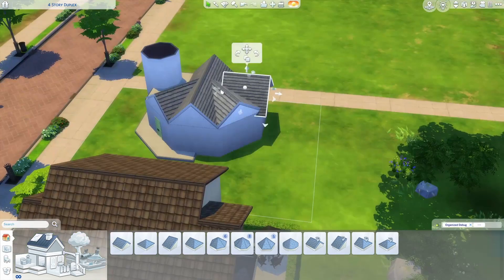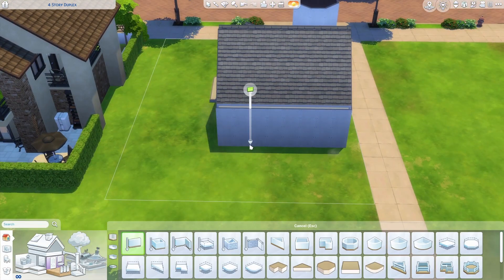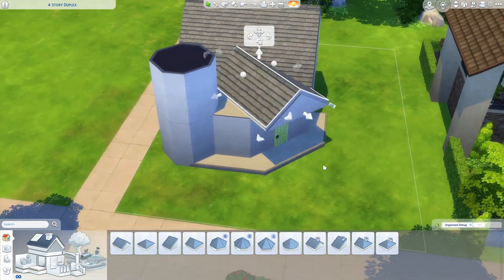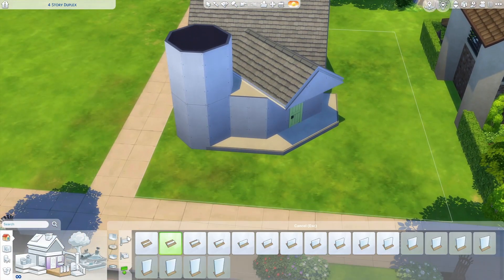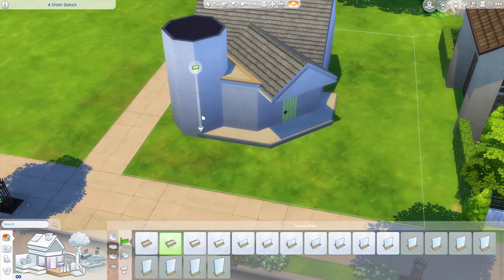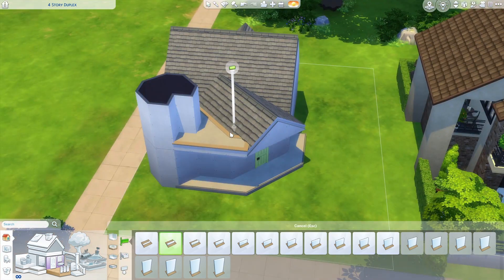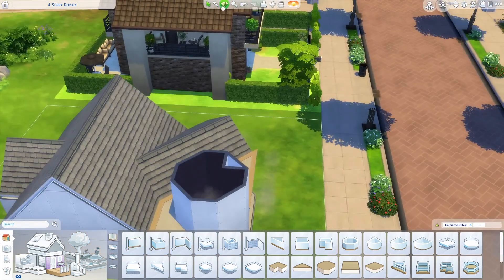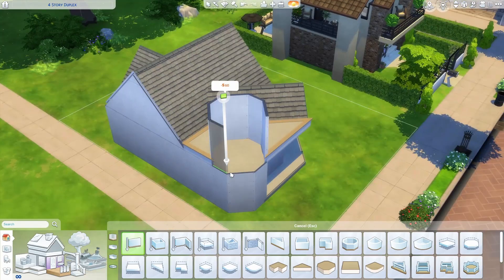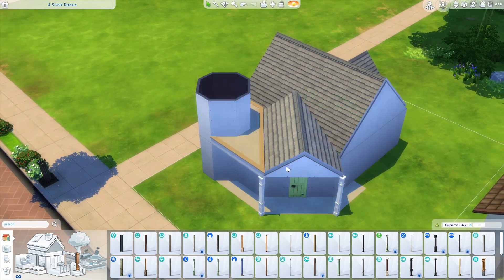I'm just working out different angles and how I want to do it, and the shape of the house, because you can't see too much from the angle of the inspiration to really know what's going on around the back. So I had to use my best guess or interpretation that would work for the Sims, because the roofing was not remotely possible. I did the best that I could and I actually think it came out super cute, so I was really happy with that.